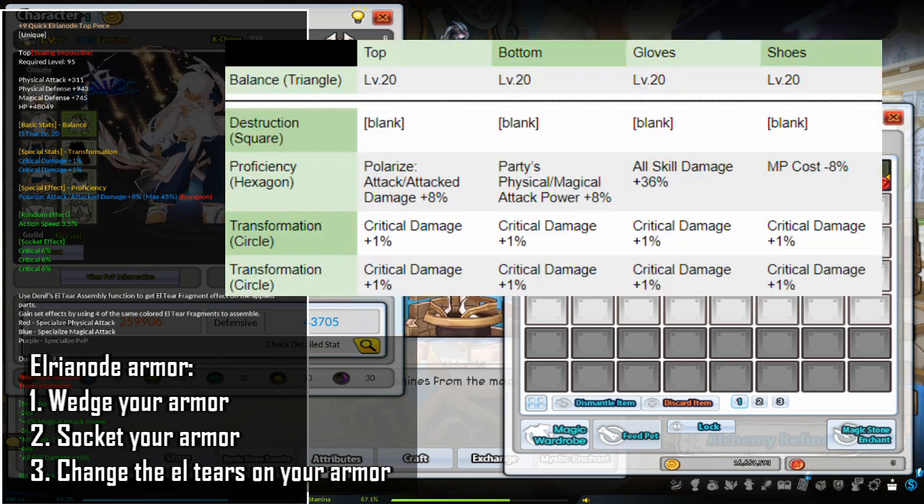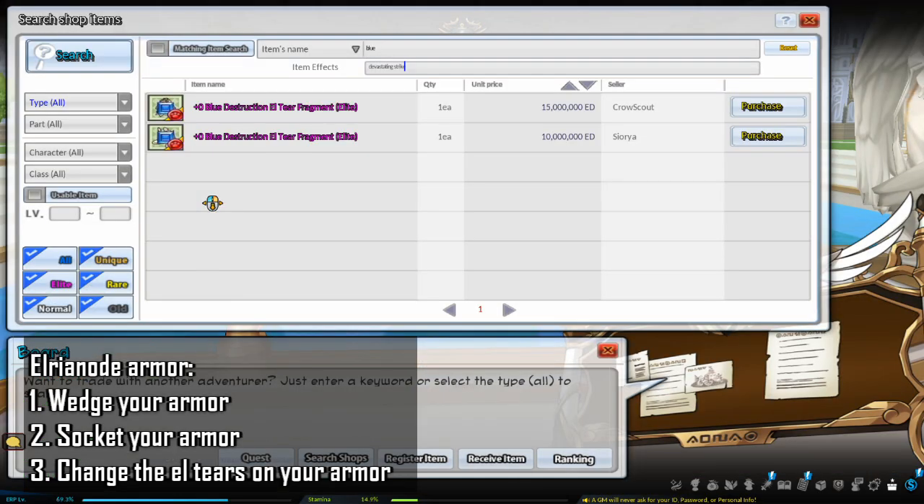Elrianode armor pieces have a Balance (triangle), Transformation (circle), Destruction (square), and Proficiency (hexagon) effect. The free armor from the event comes with specific effects shown on screen. The effects on Elrianode armor can be freely changed — to do so, you first need to obtain an L tier with the effect you want. There are multiple ways to obtain L tiers, but the most efficient is to buy the one you want off the board.